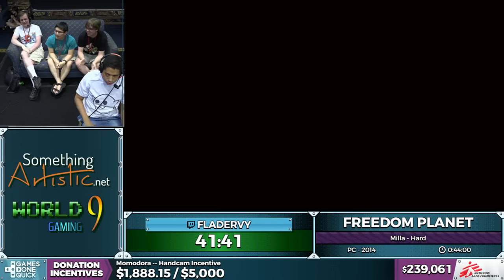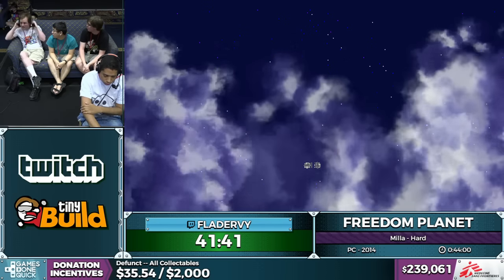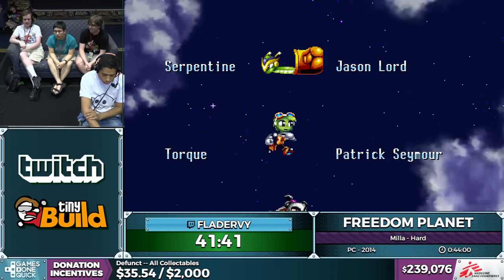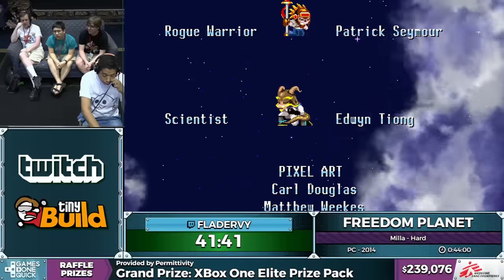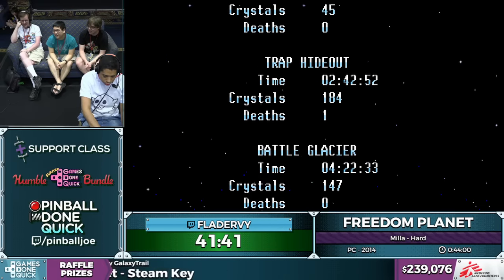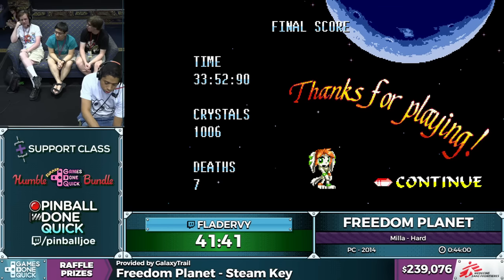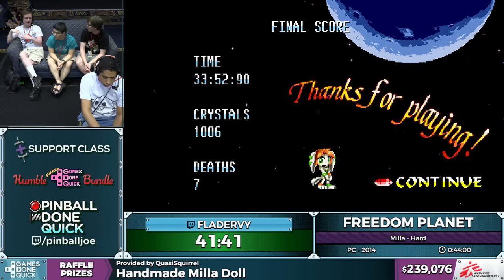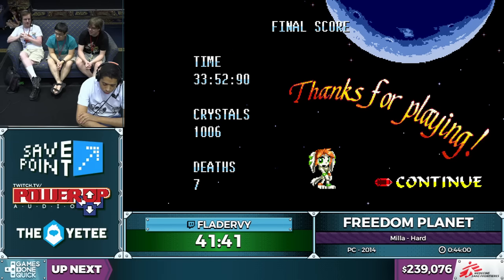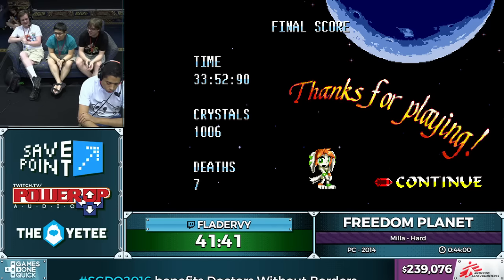That's time. We go by in-game time in the speedrun community for this. The duck guard in the credits is a meme in the Freedom Planet community. Should be 33 in-game time. The record for Mila is 31. Mila runs tend to vary more widely than Lilac runs because there are so many tricks that are so precise with a high chance of failure. Flatterby had been getting 34s and was getting discouraged, but he got a 33 in the final run. Excellent job.